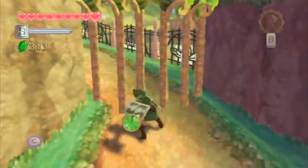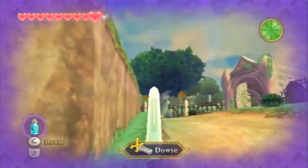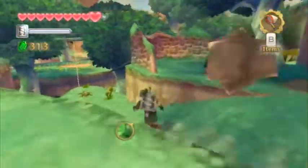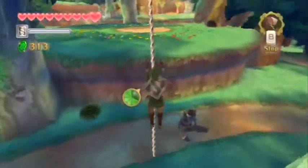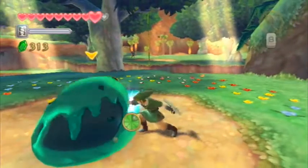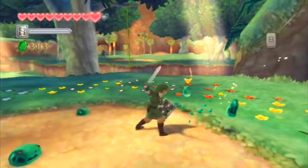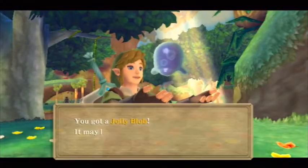It seems like the Gerudo can only steal one health. Centered again, because it goes off-centered because I don't know how to play this game correctly. If I was smart I would probably bring a potion that would fix my shield, but I don't know how to prepare so I'm not going to do that.